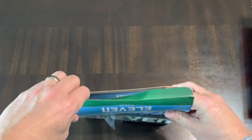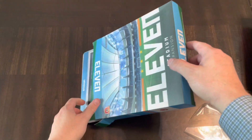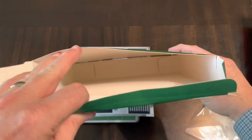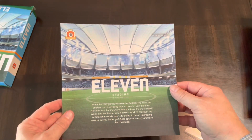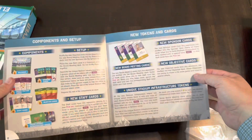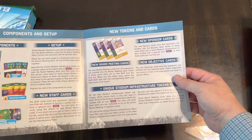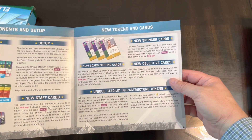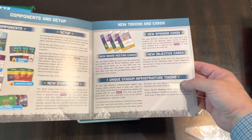This is from Portal Games. We dump out the contents - nothing else in there. We've got the rules for the stadium expansion, and it's really just three pages. You've got your components, setup, new staff cards, new board meetings, new sponsor cards, new objective cards, and unique stadium infrastructure tokens.